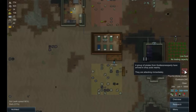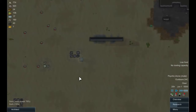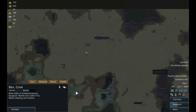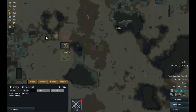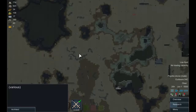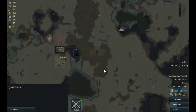A group of pirates from the Godlessness Party have arrived in drop pods nearby — they are attacking immediately. Where are they? Not much of a group: Ben, a cook, equipped with a marble shiv, he's attacking one of our wind turbines. Holiday is our pacifist, but the rest of the guys are drafted. Who's that? It's a dromedary — looked like a person from this distance.